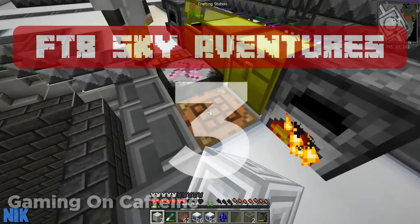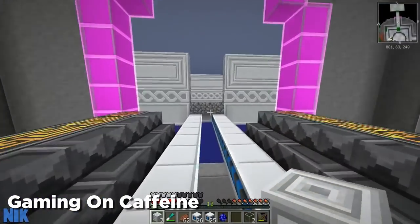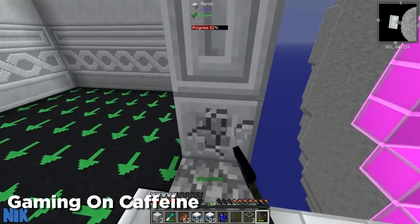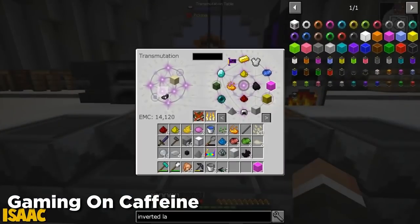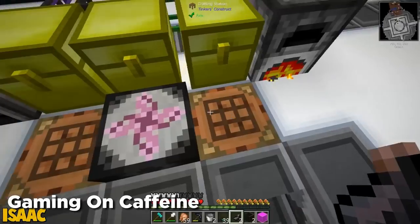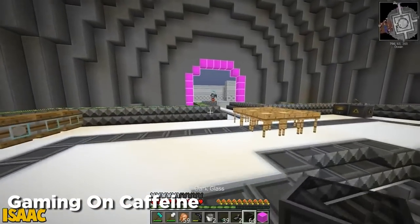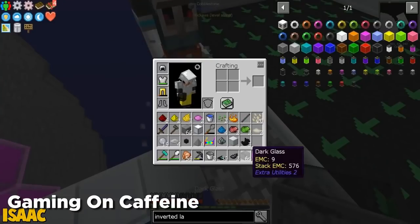At number three we have FTB Sky Adventures. I'm actually really excited to talk about this mod pack because personally I don't usually play mod packs for fun on my own — I always record for YouTube. But this mod pack truly gave me the passion to go out of my way and play it for hours and hours without even recording it. This sky block is a breath of fresh air. It's similar enough that you don't feel like it's a whole new experience, but with the introduction of the EMC system and the equivalent exchange, it offers a brand new sky block experience.